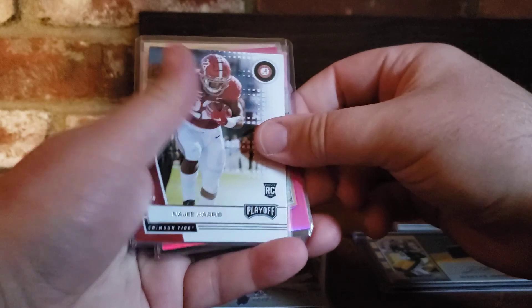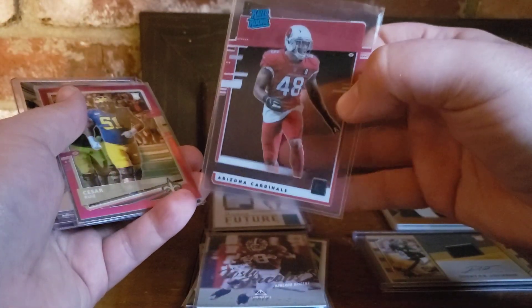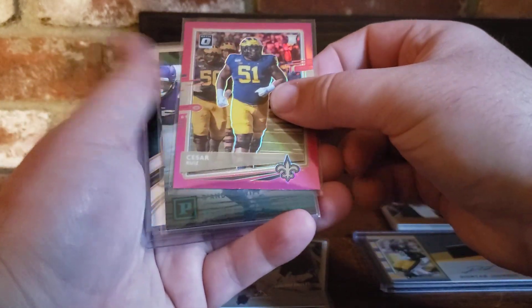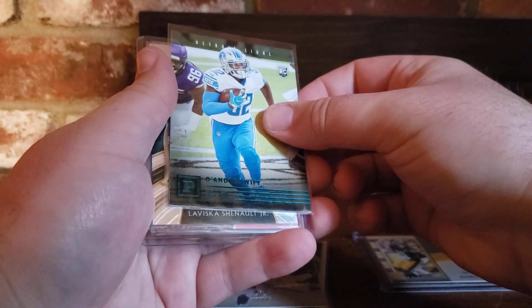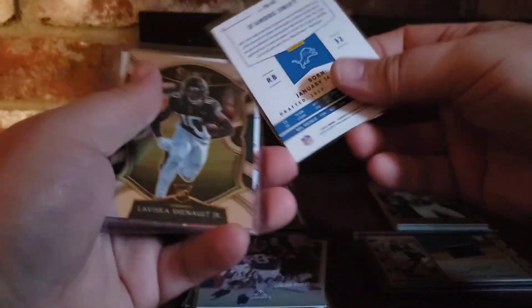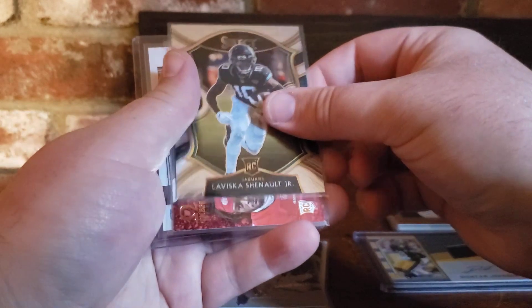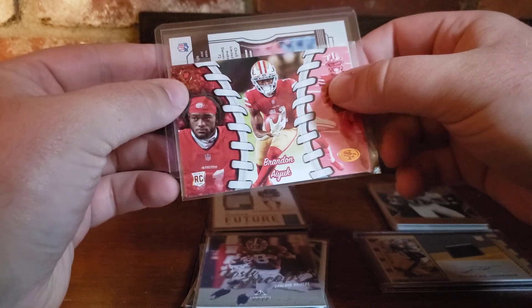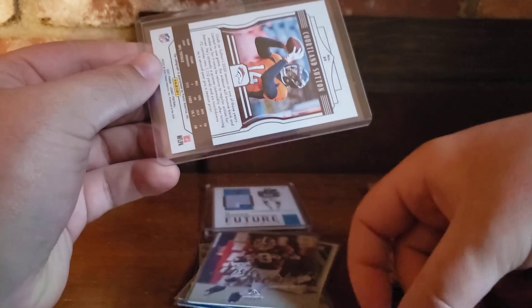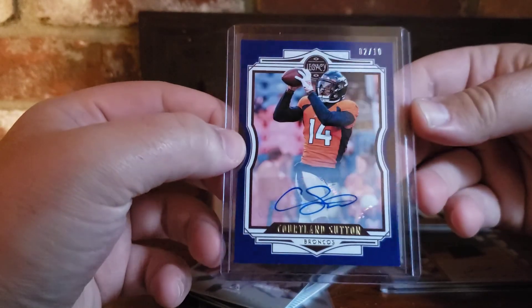Last pack: we got Najee off the back, Isaiah Simmons on one of the acetate cards, Cesar Ruiz pink, DeAndre Swift — numbered, looks like some sort of parallel, maybe green — LaVisca Chenault, Brandon Ayuk, and our last card is Courtland Sutton out of 10. Look at that, guys.